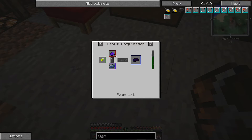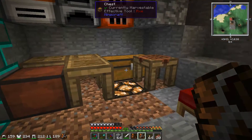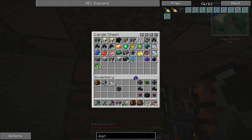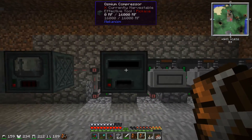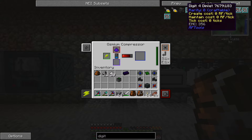I need refined obsidian dust and osmium. I should somewhere have the refined obsidian dust — there it is. Two of those, two osmium. This is the only reason I needed this machine — to do this one operation, well, two of the same operation. One more. What are these? RF tools — I'll have to look into that.